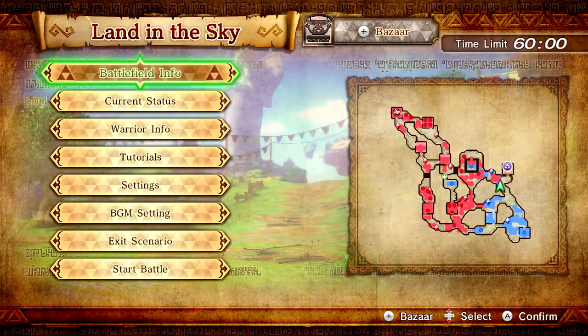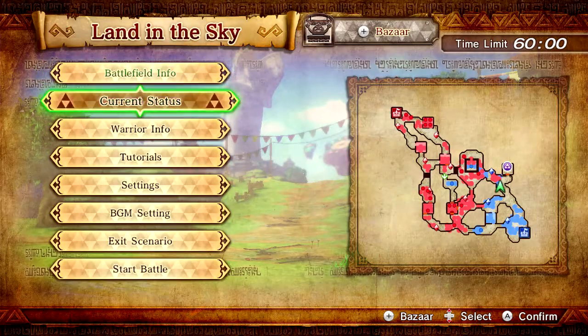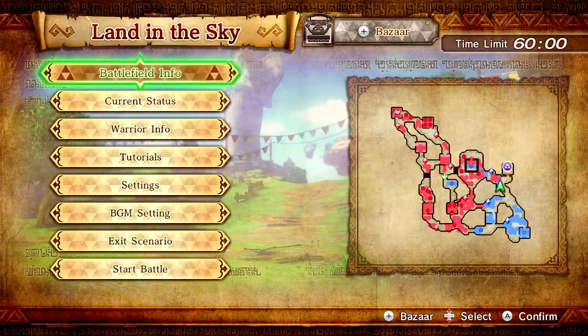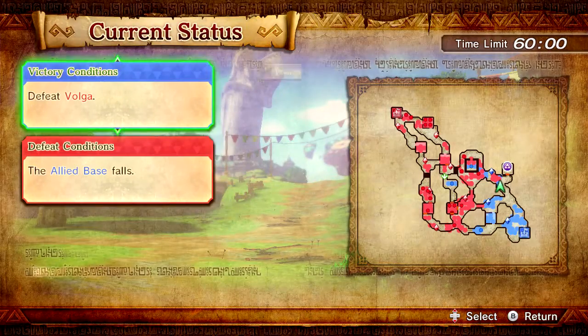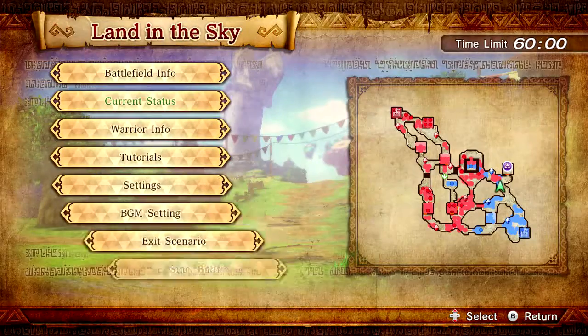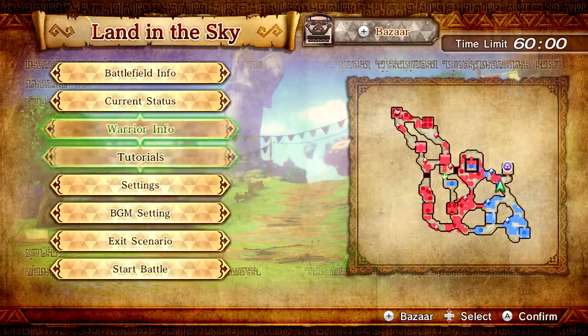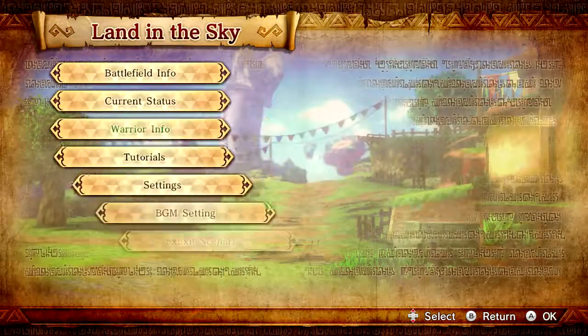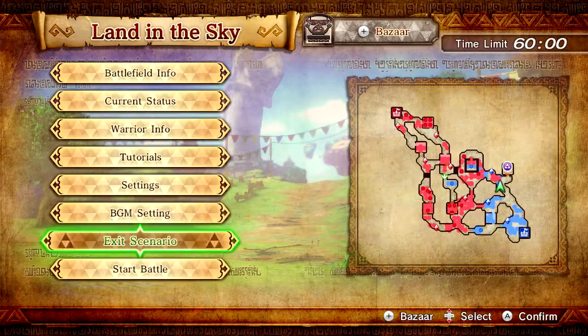Alright, now that we're at Skyloft, let's see. Battlefield info - it's me and a captain. It's a big map too. Shit, I might be here for a while. Defeat Volga - that was Volga we were going to fight. Defeat conditions: ally base falls. So only the base falls - okay, that's good. Let's just do it, let's start the battle - Land in the Sky.